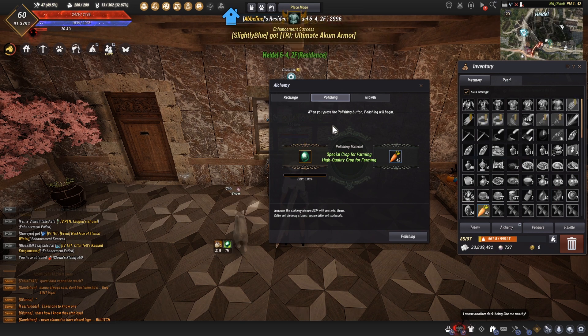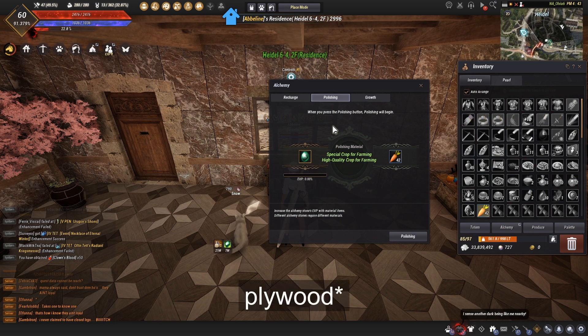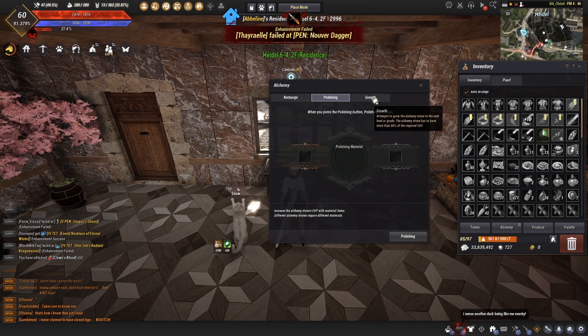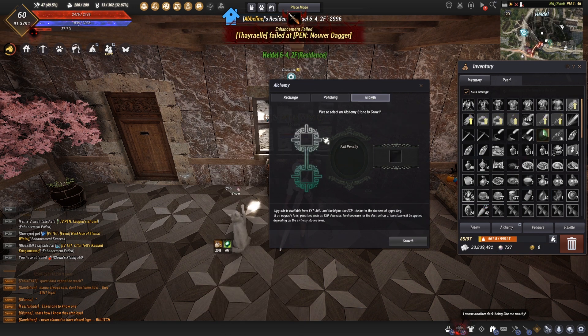I calculated silver versus XP and strawberries are pretty high up there compared to anything else. You hit the polishing tab, throw in your item, and it gives you XP based on what kind of item you throw in. For destruction stones you need ingots, and for protection stones you need planks. It can get a little costly, so make sure you analyze which material gives which kind of XP so you can compare and use the right material.